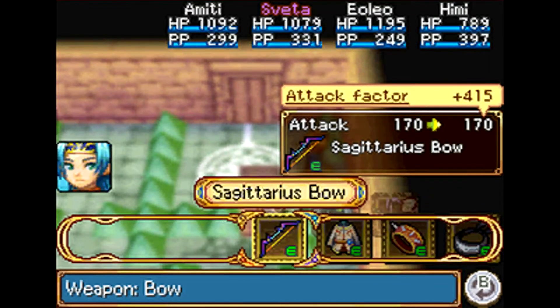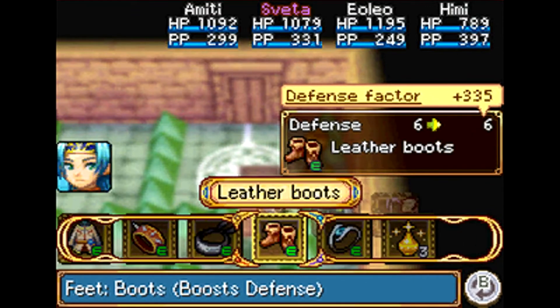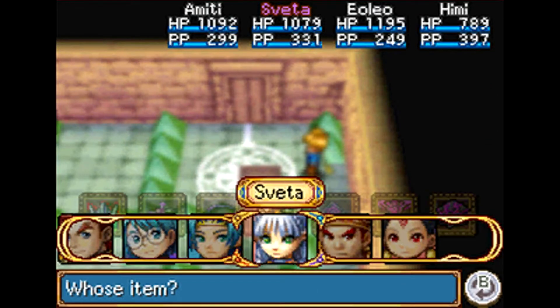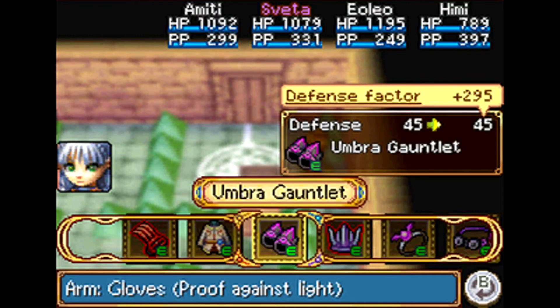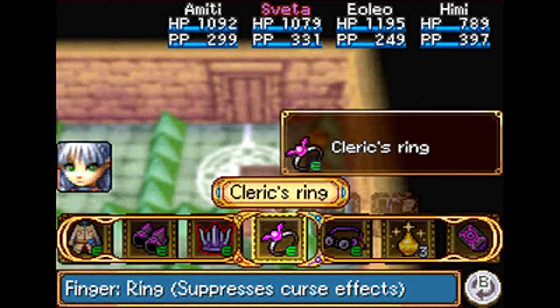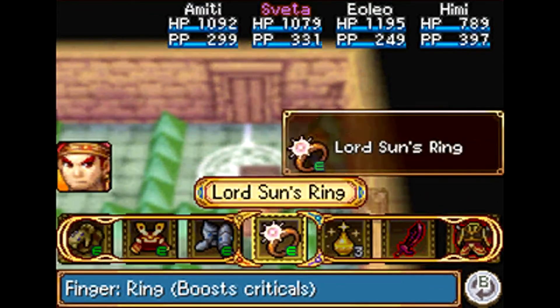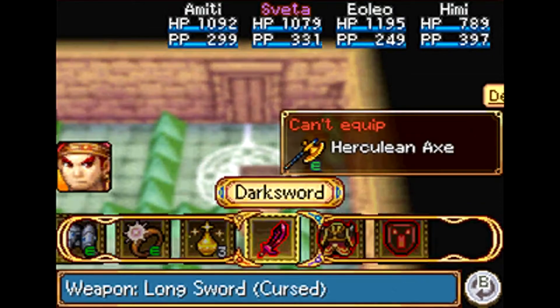I ended up giving Amity the Sagittarius Bow, and I got another piece of Mithril so I can make another piece of Mithril clothes - you'll understand why in a second. I decided to put cursed equipment on Sveta by giving her the Bloody Claw and the Thundercrown and giving her some Mithril clothes as well, and I put the Cleric's Ring on her. Yolio pretty much stayed the same.